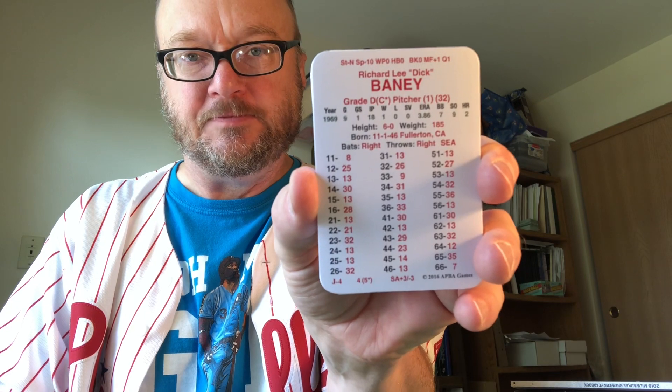Now let's talk APPA. First item: the 1969 complete set of cards from the latest edition, 2016. Near mint condition, I would say. This is $55 for the entire season set — all of the teams, all of the players. So the 1969 season is the APPA complete set I have for you today.